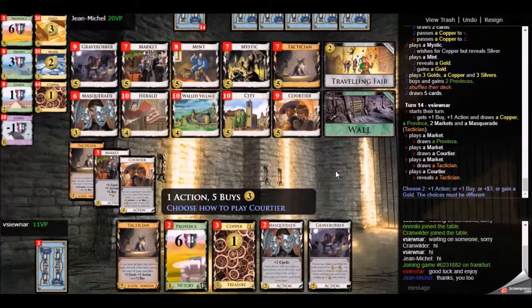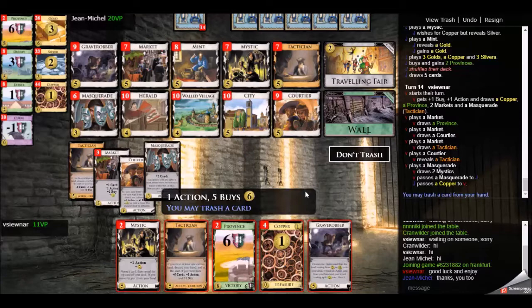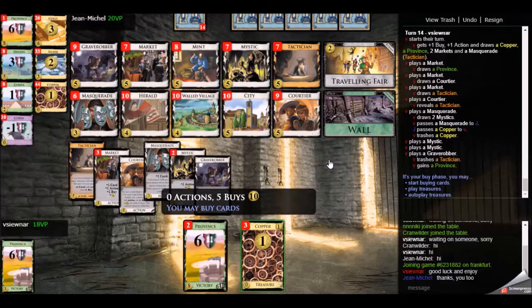There was some small concern about whether wall would cause problems — if I buy provinces when my deck is too fat, they'll only be worth five points. But two fives are ten, and ten plus eleven is twenty-one, which is one more than my opponent, so I didn't have to worry at all. That grave robber was so very useful. If I hadn't bought it when I had six coins, I don't think I would have been able to double province and challenge my opponent. That single grave robber really saved me in this game. That is game one for you — thank you for watching.